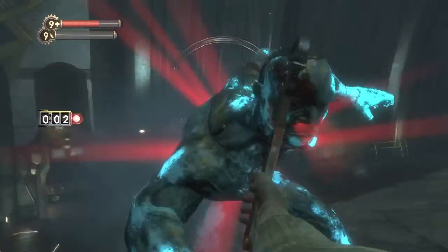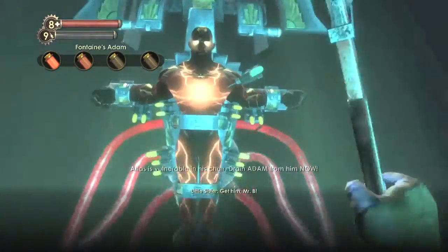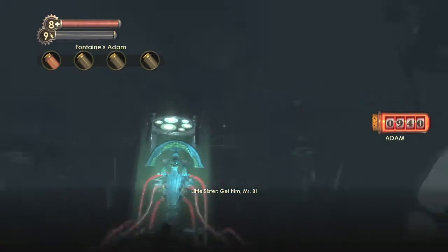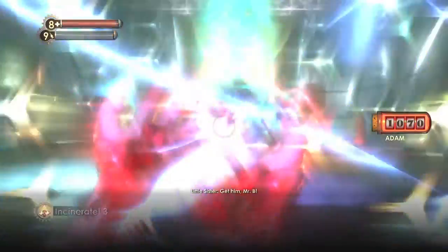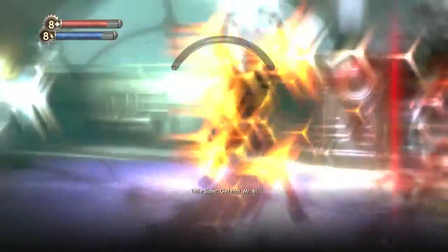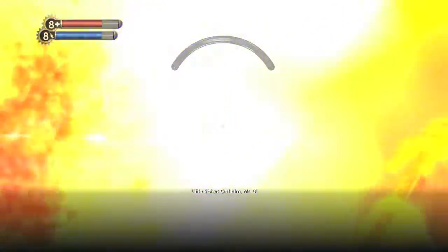Don't worry, it's on easy, so he's no problem. He's going to be down to two bars and we are going to take the third vial of Adam from him. Now he has his final form — he'll throw gravity balls at us and punch us. But Incinerate helps out a bunch here because he will lose health just standing there getting burned. Once you take out this health bar, this is where the glitch comes into play.